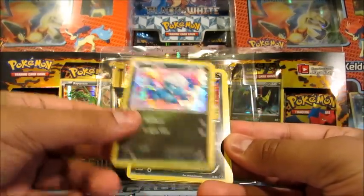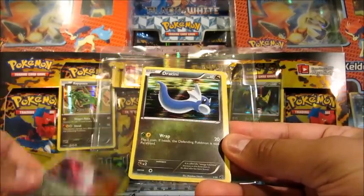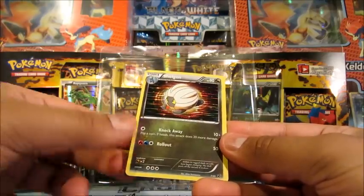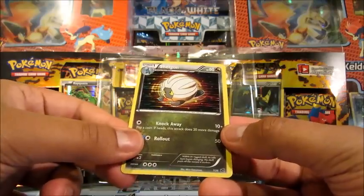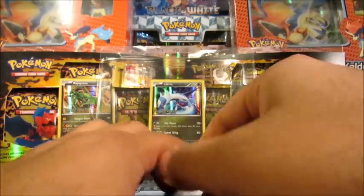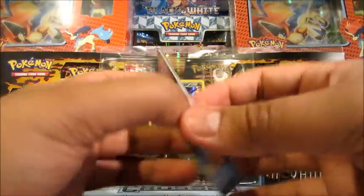Okay, so we have Bagon, a Latios, Dratini the Royal Hollow, a Salamence — a favourite of mine — and a Shelgon. Remember this one? That's Dragon — you got it wrong, remember? In that quiz that you were doing. Yeah, that board game.